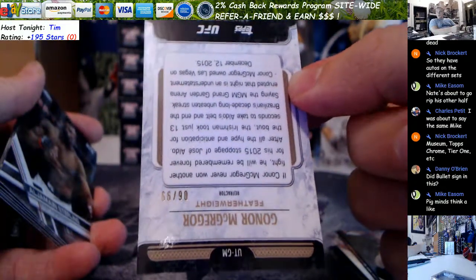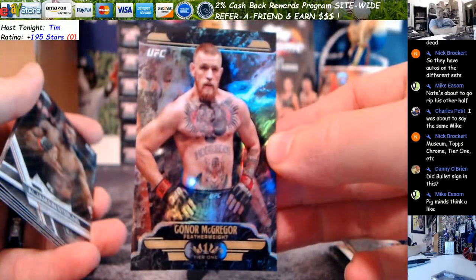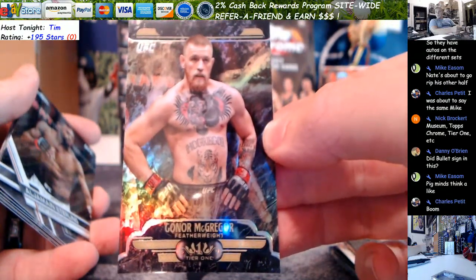Money, money, money. Six out of 99 on the Connor. Dude, you gotta get all the Refractors of McGregor. I might have to get them all — the base, anyways. Frame them up, because they look sick together.